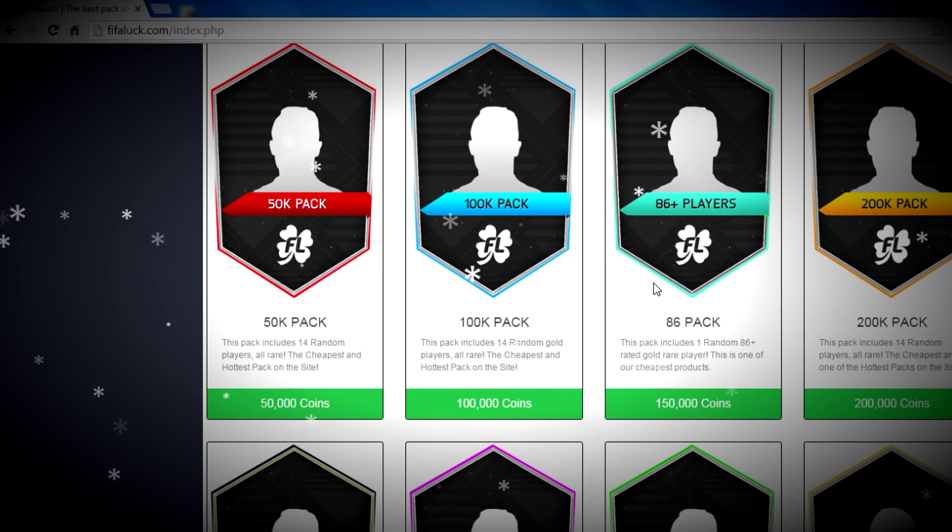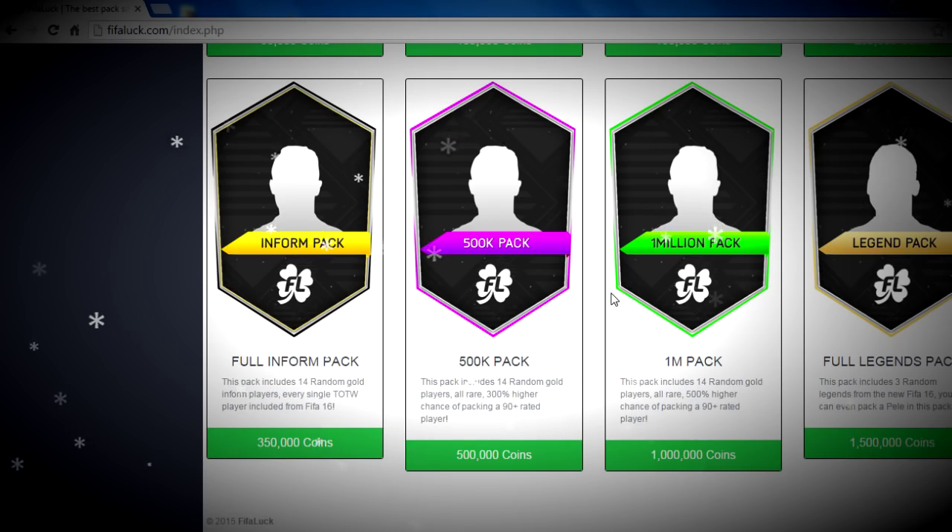On fifalock.com you can get 50k packs, 100k packs, 86-plus rated player packs, 200k packs, inform packs, 500k packs, 1 million coin packs and legend packs. The list is endless of how many good packs you can get here.